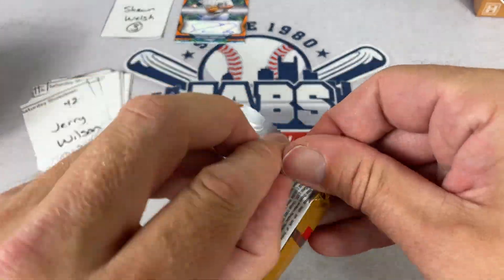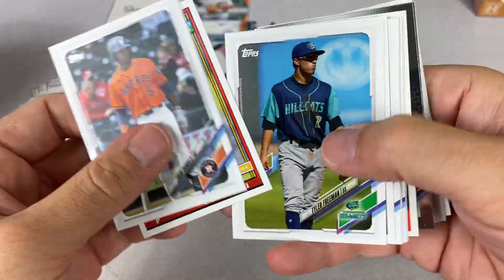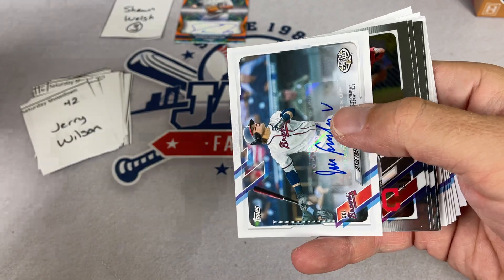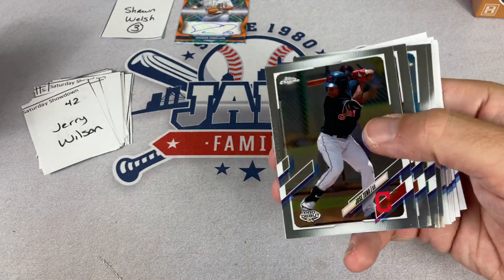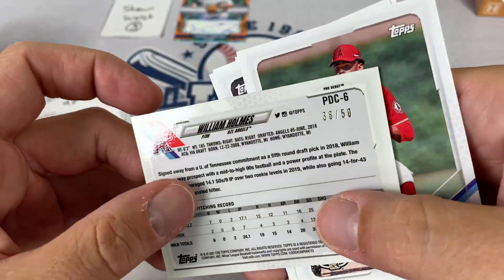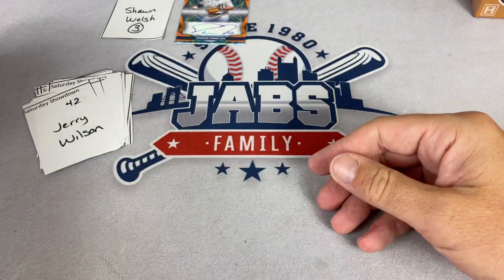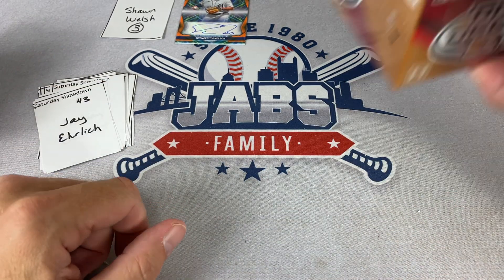Next up is Jerry Wilson at spot number 42. Every time I see 42, I always think of Mariano Rivera and Jackie Robinson. There's a Jesse Franklin, not numbered. Then a William Holmes gold — numbered 38 out of 50. That is it for box number six and also for Jerry. Thank you very much, Jerry.